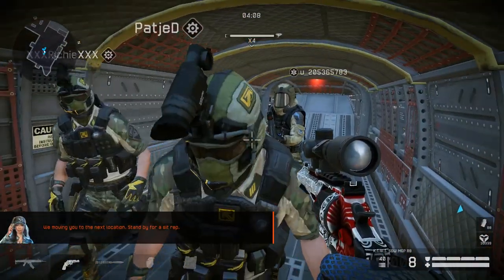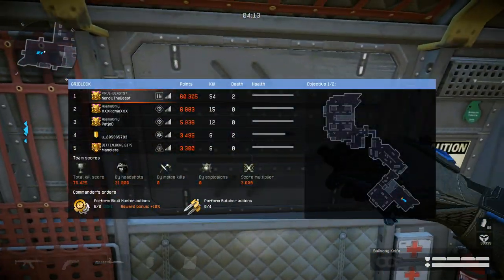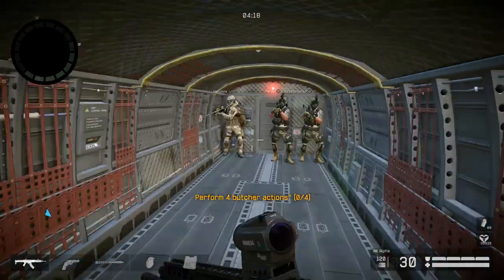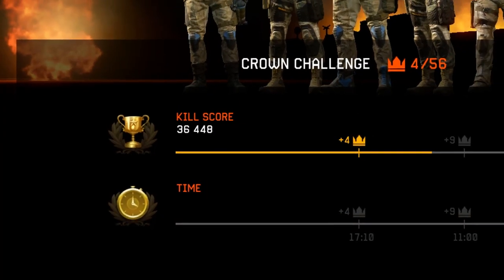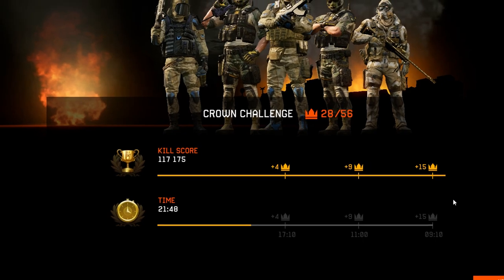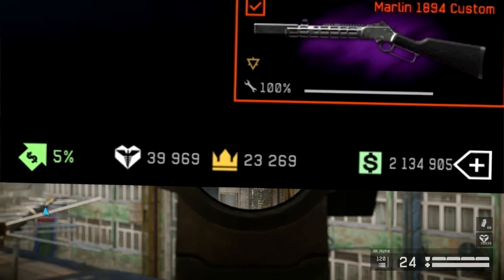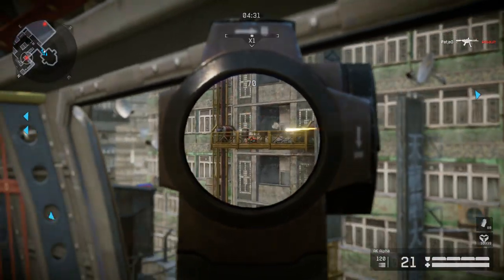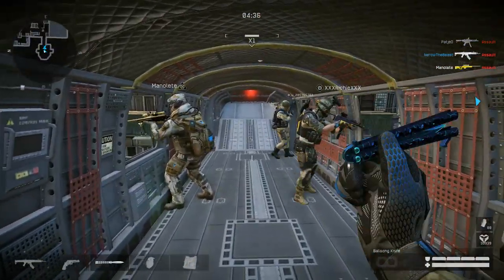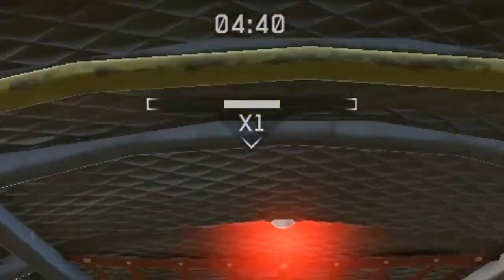Now, what is the goal of PvE? In coop missions the main goal is to win, logically. But how do you have the most successful and beneficial victory? In each mission there is a required number of kill score and time to be achieved in order to receive crowns. Crowns are one of Warface's currencies which you can buy exclusive stuff for. To get a high kill score, you should increase the multiplier from 1 to 5 and maintain it by killing enemies.